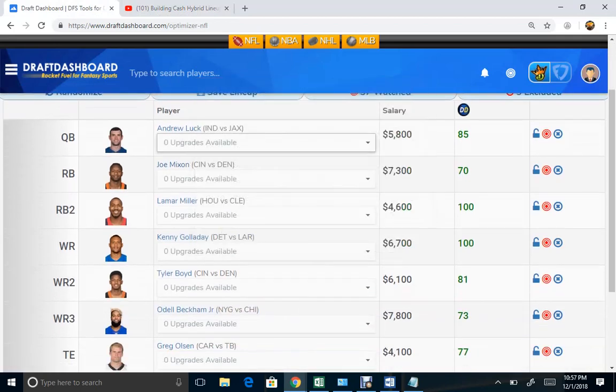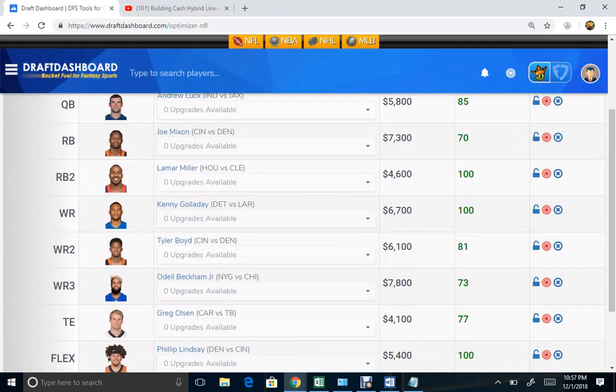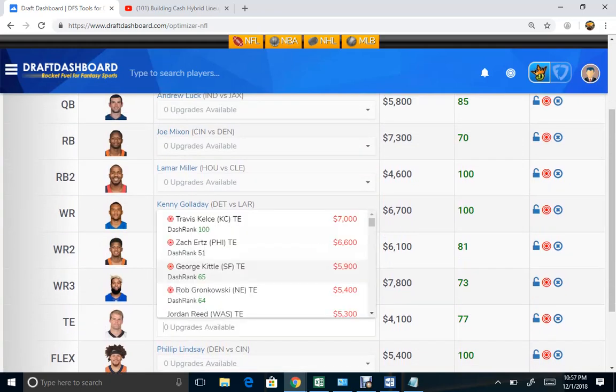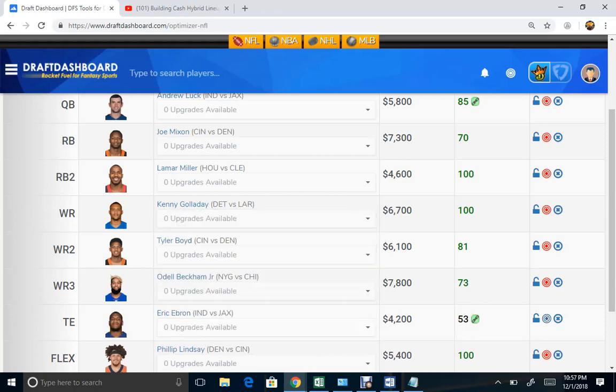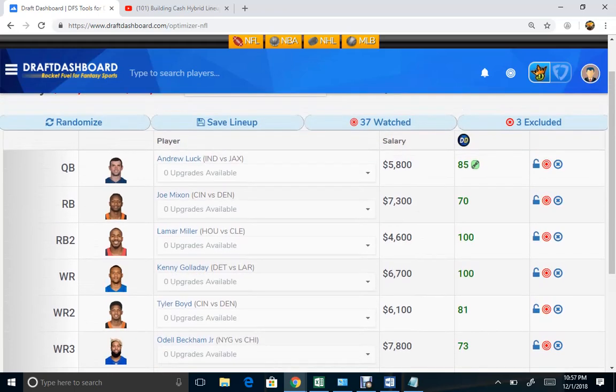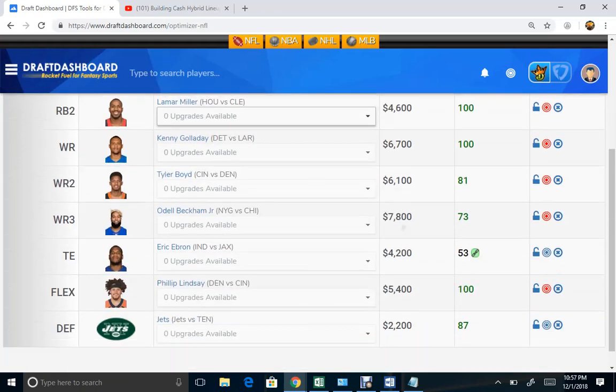We're going to look to see if we got any game stacks or other stacks going on. We got Luck, and I don't see anybody stacked with him. I like to go specifically with the tight end that has a high upside, such as Ebron right here, and then try to run it back with Mamie, which might be a little difficult to do with Jacksonville.